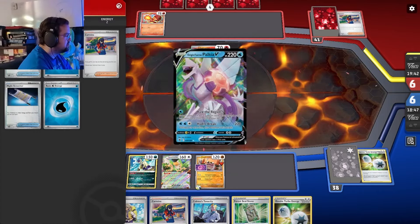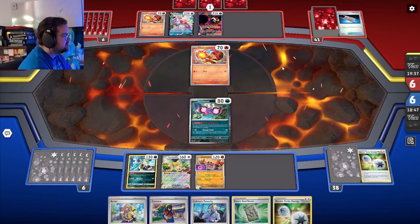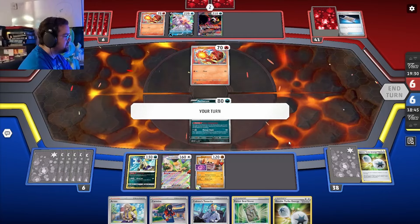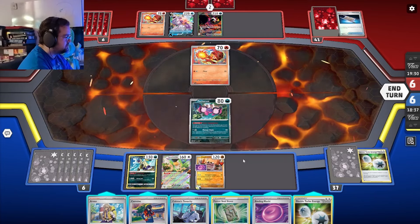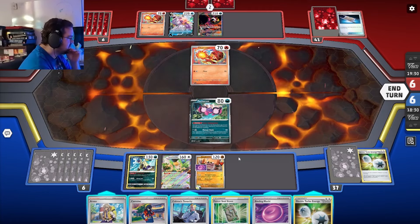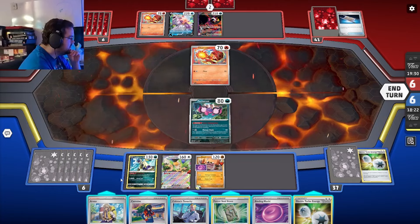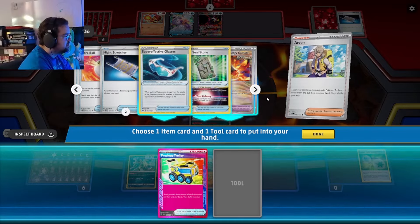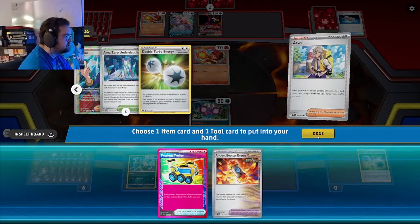Next turn I can Arven for something — probably a Cart or even Terapagos himself. Looks like a Palkia build of Sableye Ledge here. The Fezandipiti comes down right away. Their hand seems pretty empty. I need a Nest Ball — the real issue is I need a Switch. Actually, do I? I don't even need a Switch, I can stall for a turn. We're taking the Precious Trolley route today. I still have one more energy — very epic.